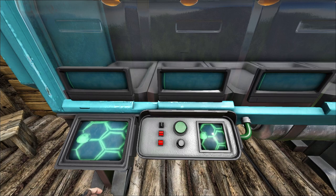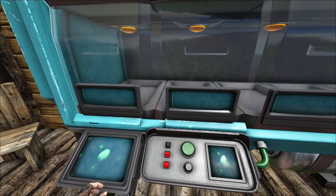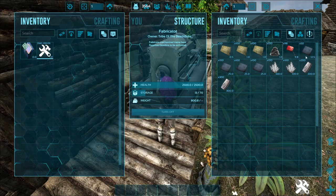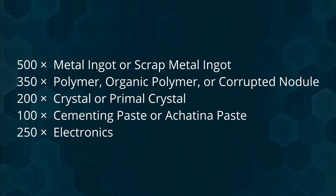The incubator has 10 different spots where you can store eggs on two shelves. As soon as you have unlocked the engram you can craft it in the fabricator.